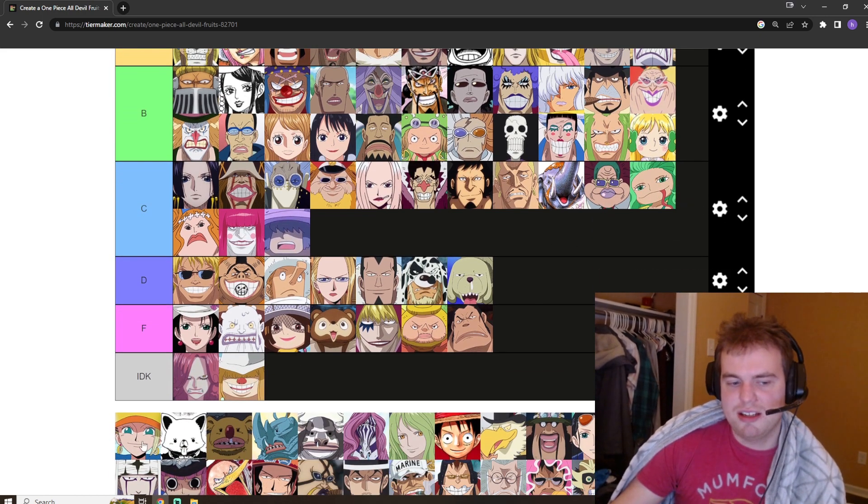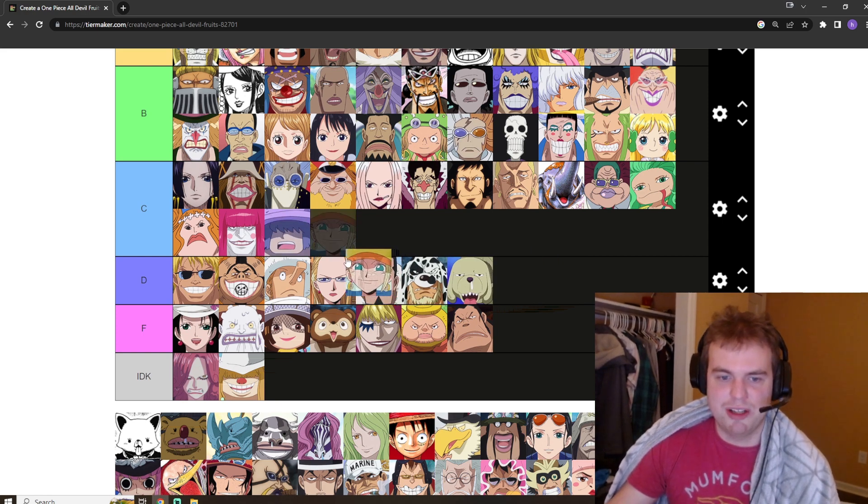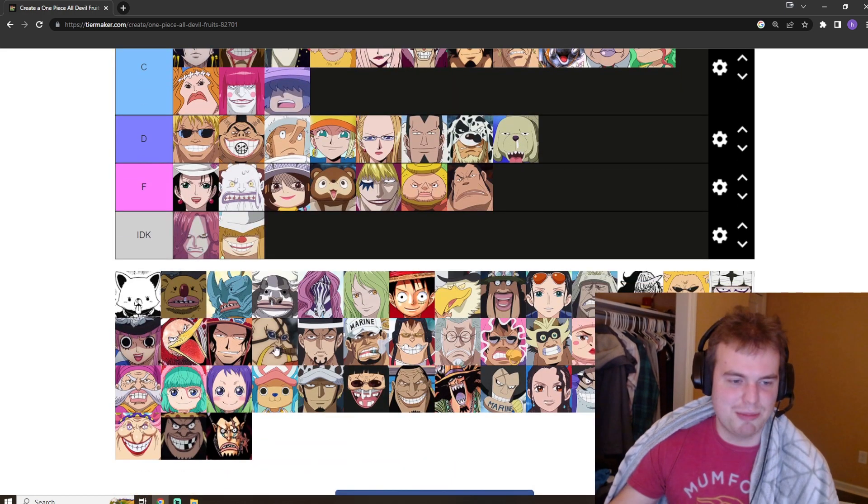Miss Valentine is a cutie, but her Devil Fruit is just worse than Mach Weiss's, so it's going to go in D tier. Maybe there — break up the CP9 members.